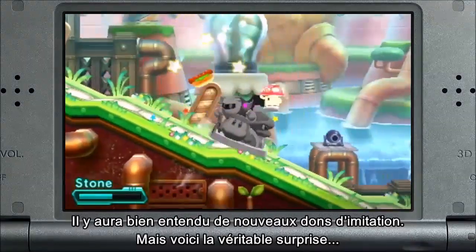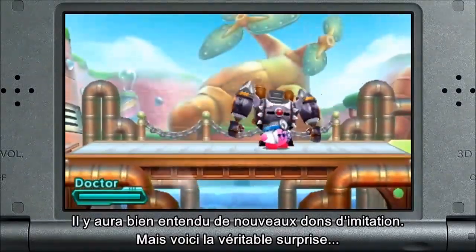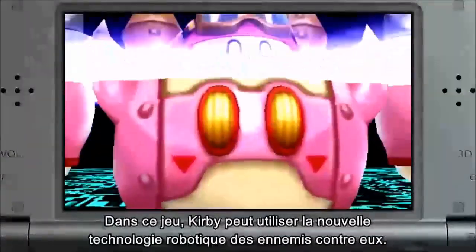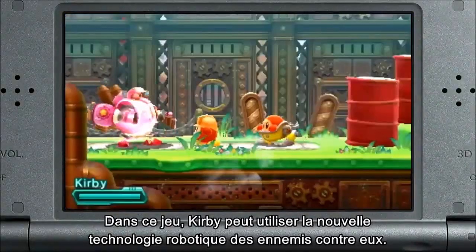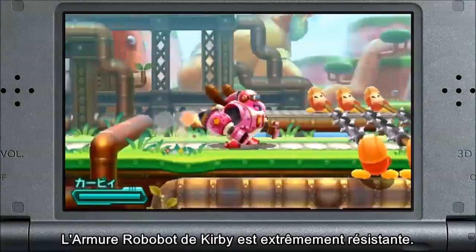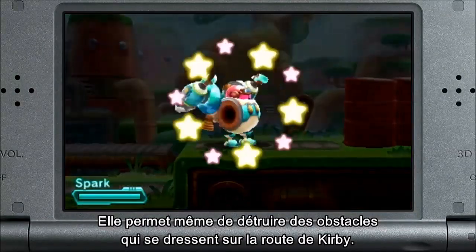Of course, there will be new copy abilities, but the real twist is this: in this game, Kirby can use his new enemy's robotic technology against them. Kirby's robot armor is extremely strong — it can even destroy obstacles that stand in Kirby's way.